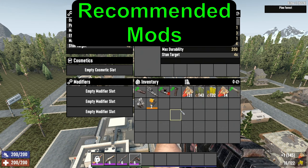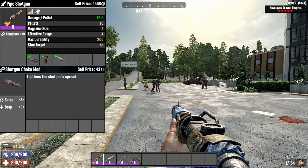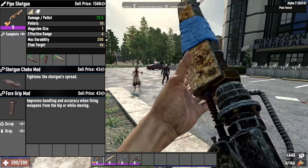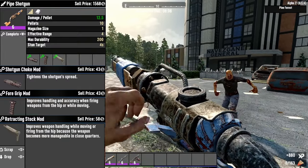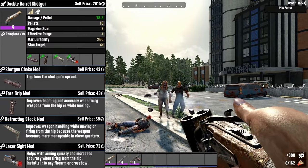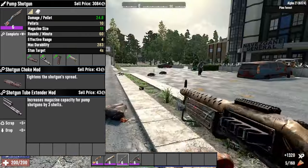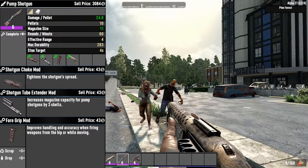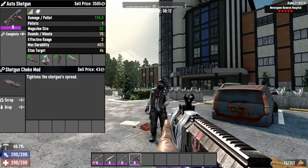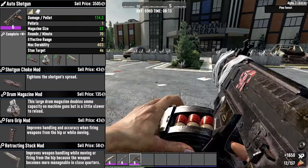The last for the shotguns are mods. The shotguns are able to take a few special mods that aim to improve accuracy and magazine capacity. For the pipe shotgun, I suggest the Shotgun Choke mod to tighten the shot spread, the Foregrip mod to increase handling and accuracy while hip-firing and moving, and the Tracking Stock mod to improve weapon handling while moving or hip-firing. For the Double Barrel, add the Laser Sight mod to increase aim-down sight speed with more hip-fire accuracy. The Pump Shotgun: add the Shotgun Choke mod, the Shotgun Tube Extender mod to increase the mag, the Foregrip mod, and the Retracting Stock mod. When using the Auto Shotgun, use the Shotgun Choke mod, the Drum Mag mod which doubles gun capacity at the cost of a slower reload, the Foregrip mod, and the Retracting Stock mod.